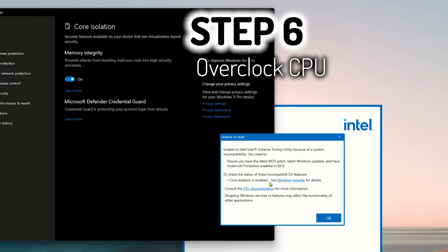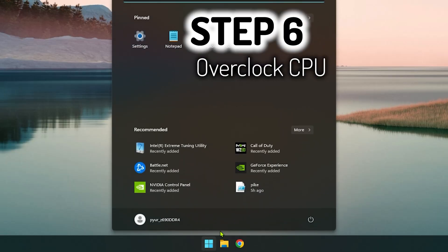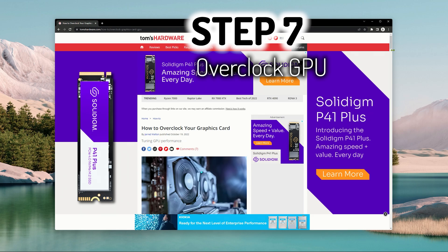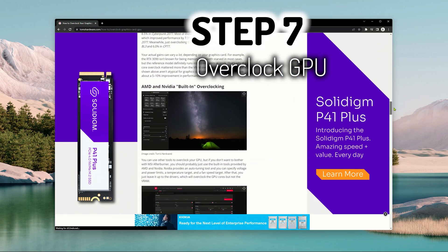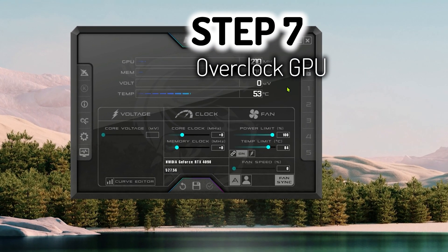Before you restart, by default Windows will have core isolation enabled. In order to run Intel XTU you need to disable it, so go ahead and do that before you restart your machine. Step seven in my process is to overclock the GPU. If you're unfamiliar with overclocking your GPU, Tom's Hardware has a really good guide that can walk you through the basic process. Otherwise if you're already familiar with tuning your GPU then go ahead and do that in this step.